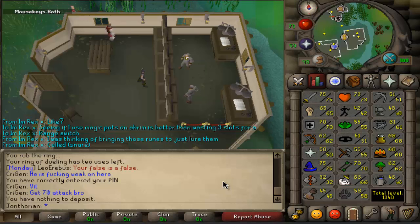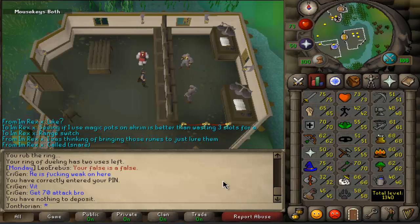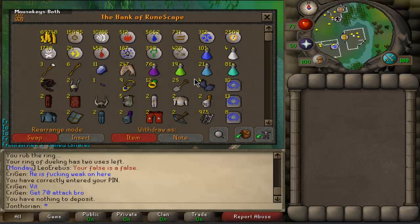I am doing a 1,000 Barrows Chest series on Twitch. So far I've only done 16. First one on the second chest I got Torag's Hammers, which sucked. I alched the Torag's Hammers because otherwise people were buying them for 80k. Right after that I got a Torag's Plate Body which I intend to keep. Then 10 chests after that I got a Guthan's Helm which I sold to buy more supplies.